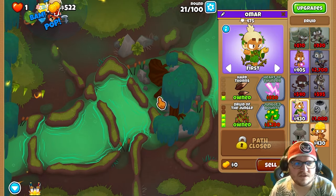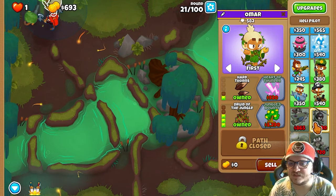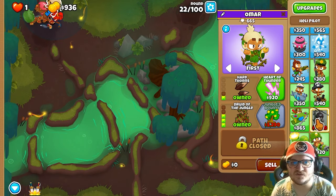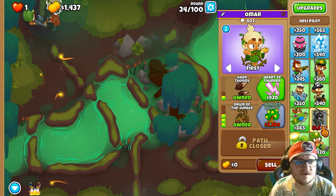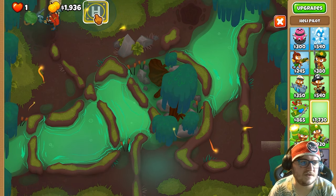There we go. So now we can save up for heli pilot, and that is the main tower that's gonna carry us through the rest of all the rounds. It's so strong now and I'm gonna show you why. So next we're gonna buy it and place it right here.